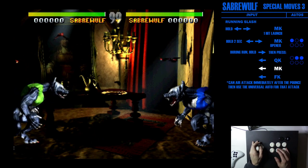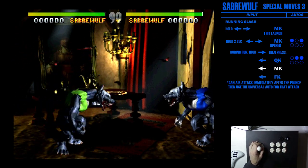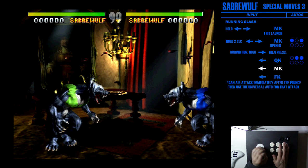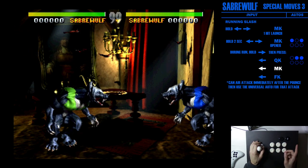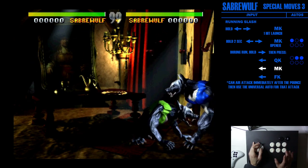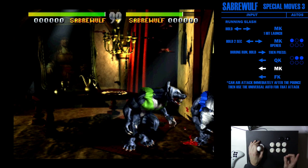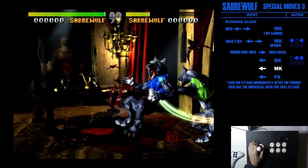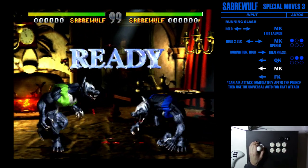You can also convert the run into the uppercut itself, essentially canceling it early. This is a lot like Jago's wind kick — with Jago's fierce wind kick you can cancel it, but if you wait until it hits before you cancel you get two hits. It's the same with Sabrewolf: do forward medium kick then back medium kick, and with good timing you get two hits.